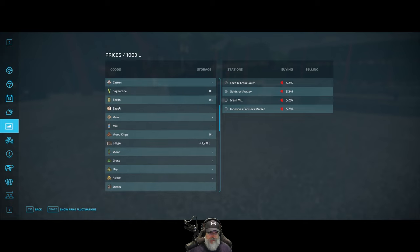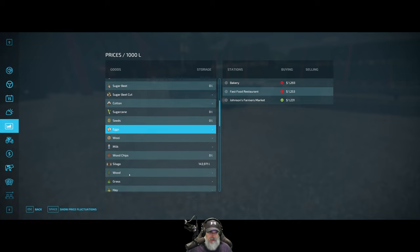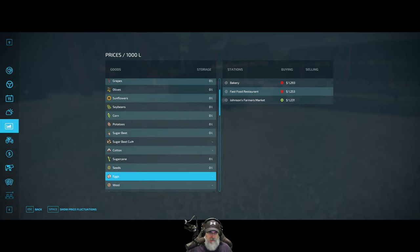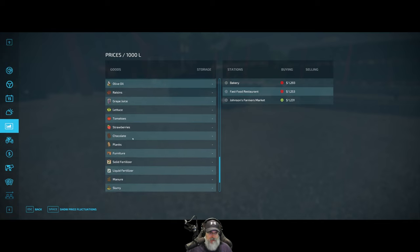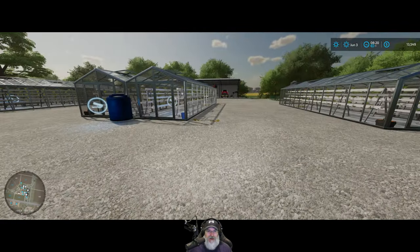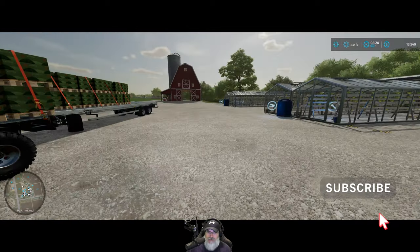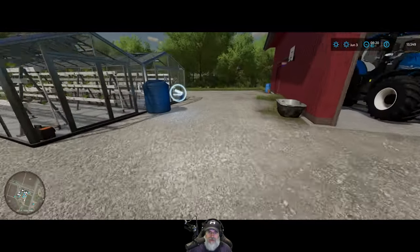If we go to eggs, it looks like the bakery once again has the best price. And for lettuce — 959 — looks like Mama Joe's got the best price on lettuce. We're going to talk about honey too, but we're not going to sell the honey for now, so we can go ahead and load up the eggs.